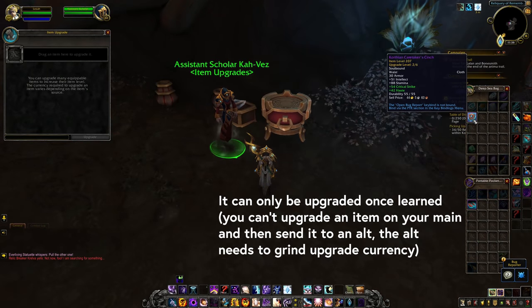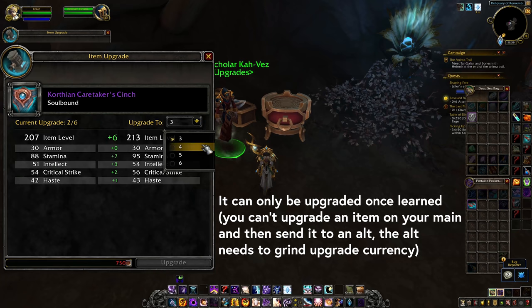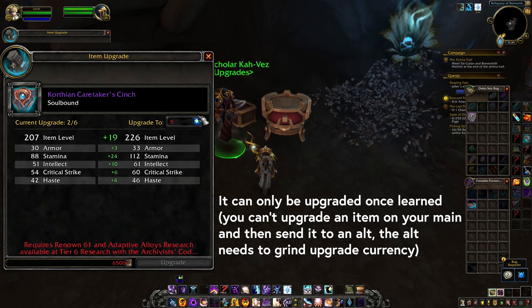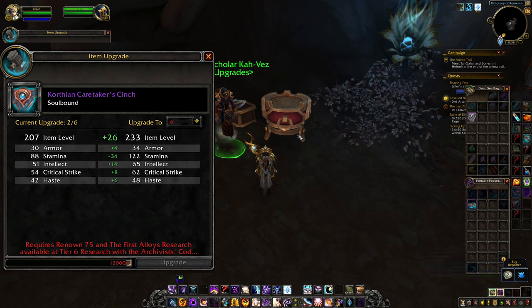All of this gear starts at item level 200 and can be upgraded six times to a maximum item level of 233. For reference, the gear from the normal raid next tier is item level 226. Keep in mind, getting a full set of upgraded gear is going to require a lot of outdoor play.